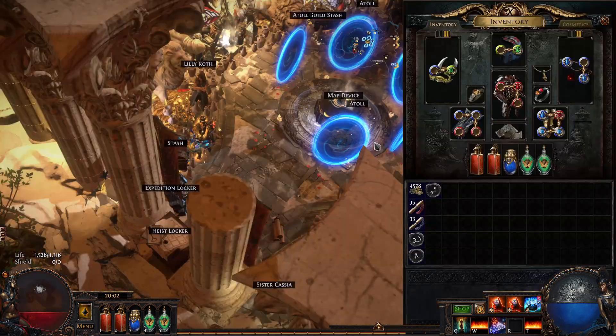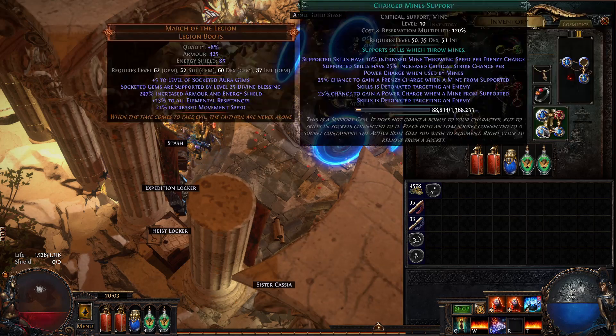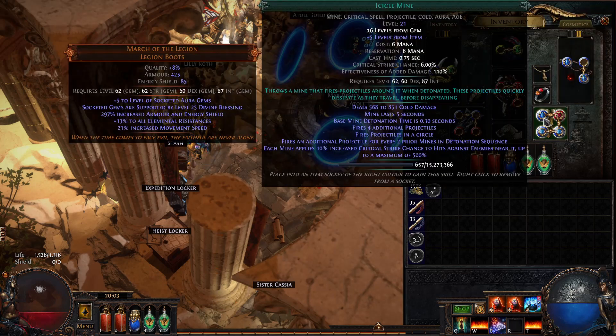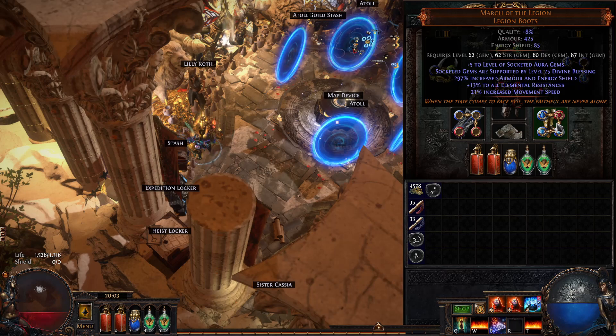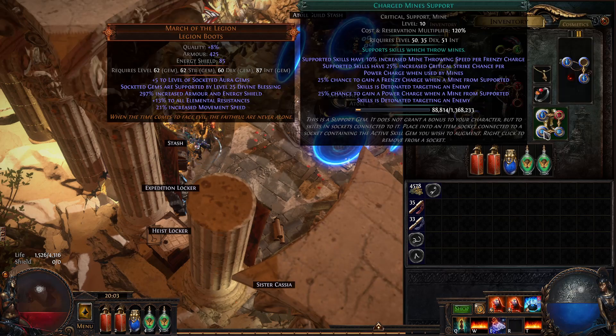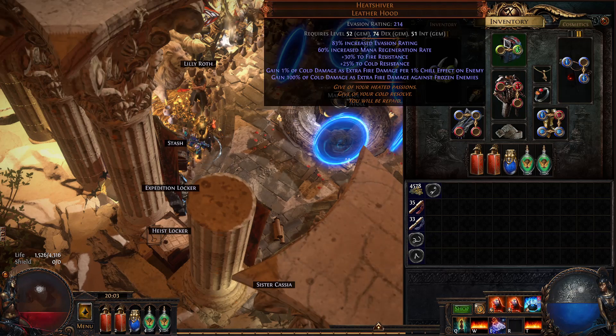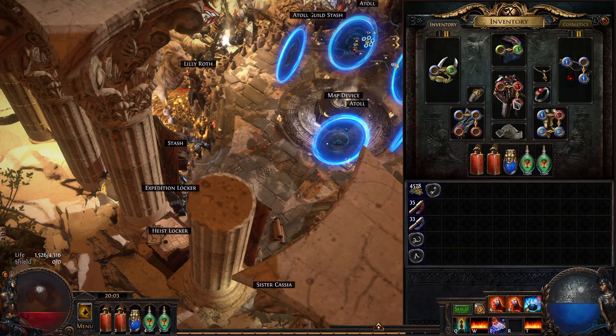Interestingly, I've actually started to do a miner build for the Wrathbith and the damage seems pretty decent — not great, but decent for T4, T5. The reason is I'm using Icicle Mine which is level 21 because of March of the Legion Boots. This is plus 5 Aurogems and Icicle Mine is an Aurogem. Inspiration support, minefield and charge mines for quality of life. And then Heat Shiver, obviously, because of the high amount of crit coming from Wrathbith.